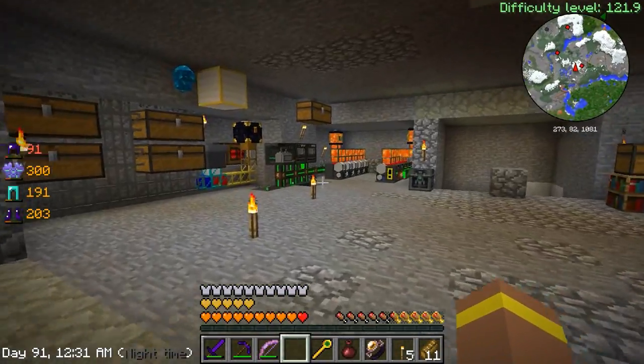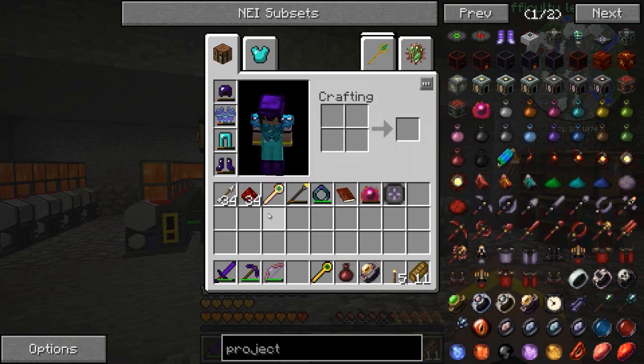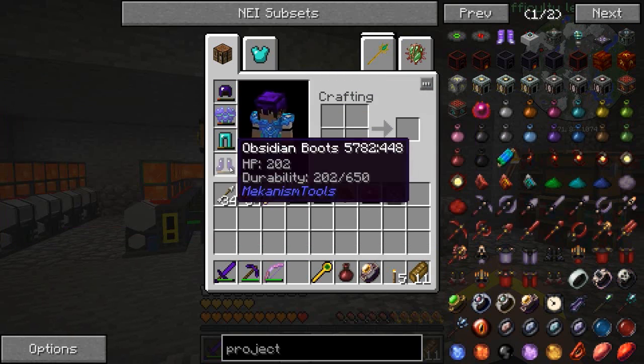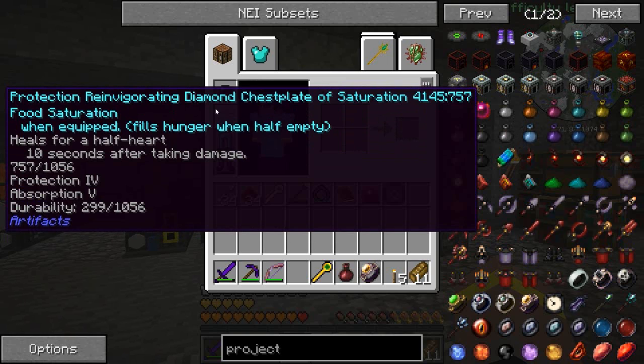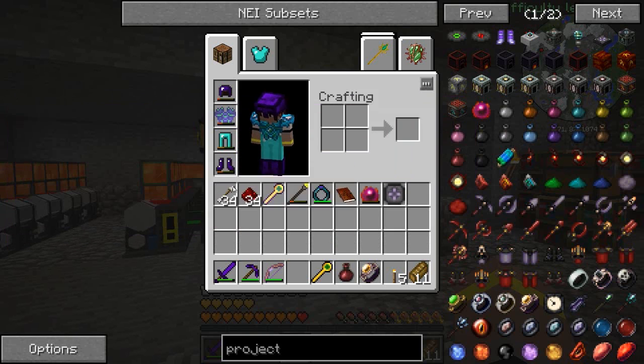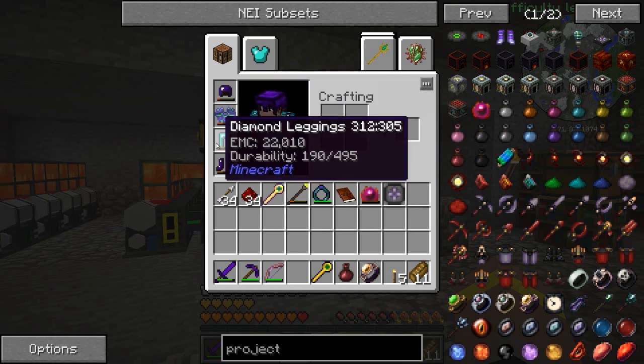We're going to try and make some stuff that's going to aid us in our next journey to the Twilight, which is going to be to find a minotaur's maze. I've figured out a few things I want to take. First thing is new armor, because this just isn't going to do. These extra hearts are cool, but it's only got diamond protection — Protection 4, Absorption 5 — it's still not that great. The obsidian boots and diamond are nice, but there is so much better.